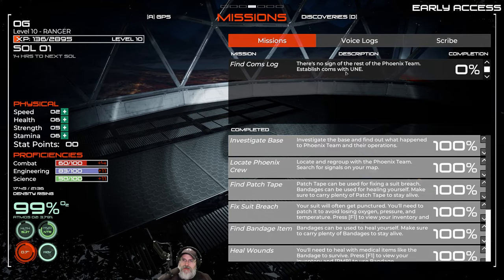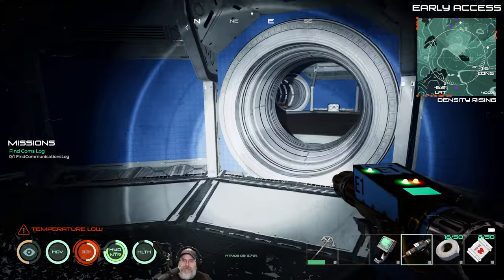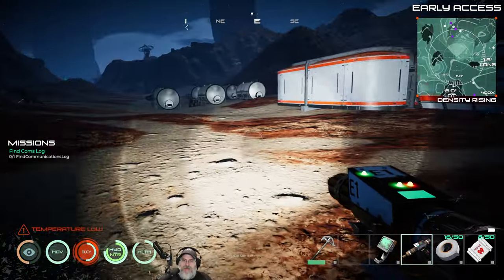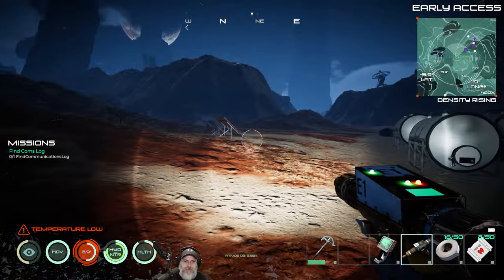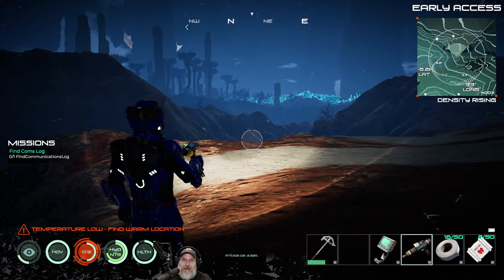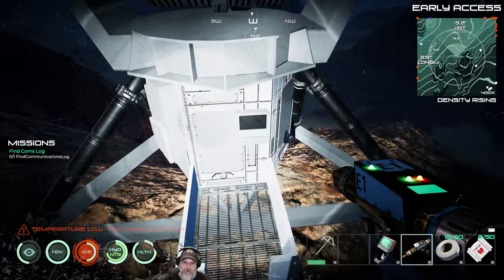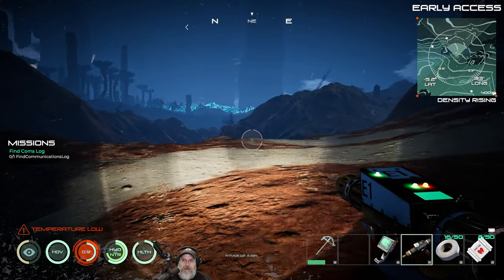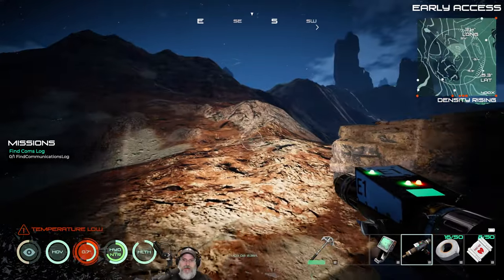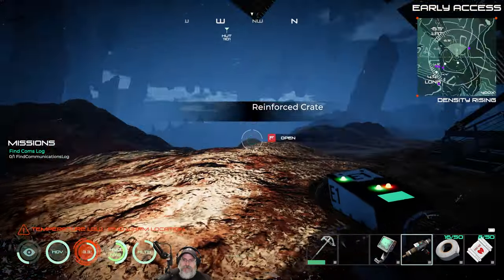They've extended the mission, so there's more to do now, which is really cool. We don't want to mark it as complete — establish comms with UNE. Does that mean we need to go up to the satellite dish up there maybe? Is there anything we can do up here? No, I don't see anything. There looked like there was more solar panels or something up this way — a crate. Nope, no plutonium.